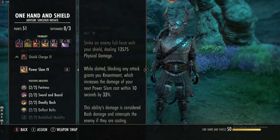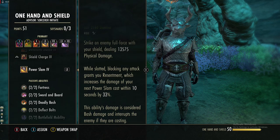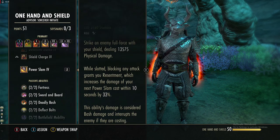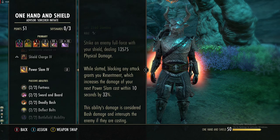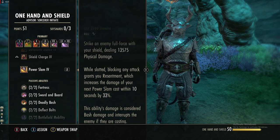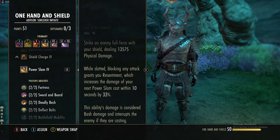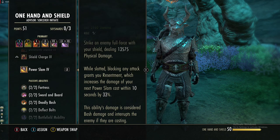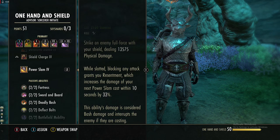You hit somebody and deal 13.5k physical damage. While slotted, if you block any attack you get a stack of Resentment, which increases damage for the next use of this skill by 33%, but you have to use it within 10 seconds. The old version required 10 stacks before doing its big hit, and even then it wasn't as strong. Now the other morph technically puts out more damage per skill cost, but it relies on having a stun end — I'll show that later.